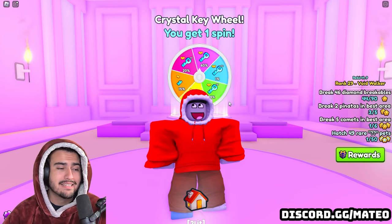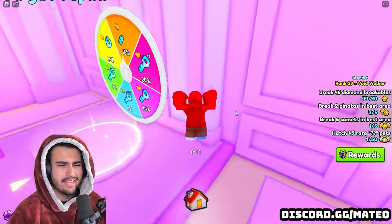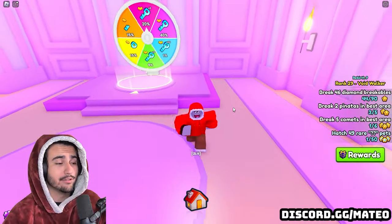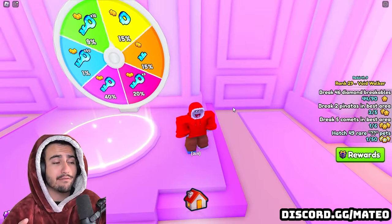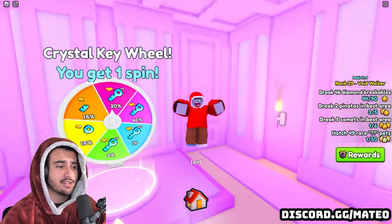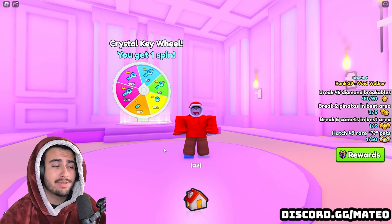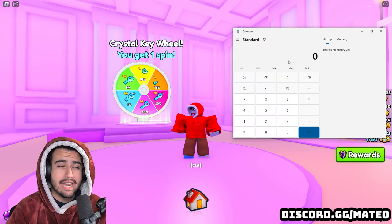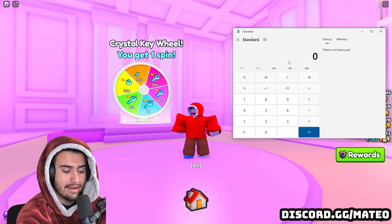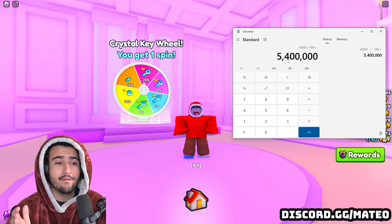You can actually automate the process of using the secret key and spinning the wheel back to back all night. It only takes 20 seconds to go into the secret room, spin the wheel, come out, and redo the whole process. That means you can do this up to three times a minute, which is 180 times an hour. On average you're making 51,000 diamonds per key minus the 22,000 you're spending, so about 30,000 diamonds profit per key opened.